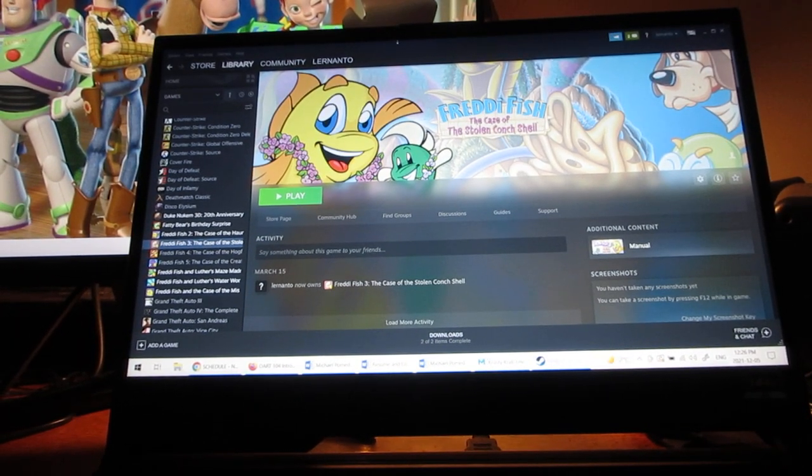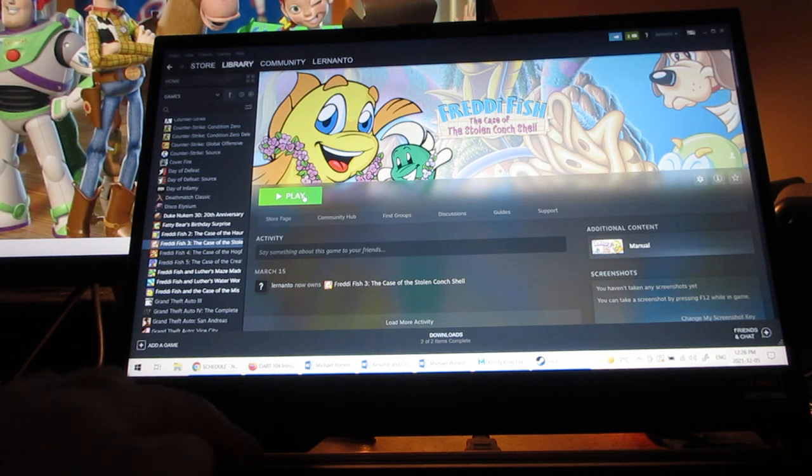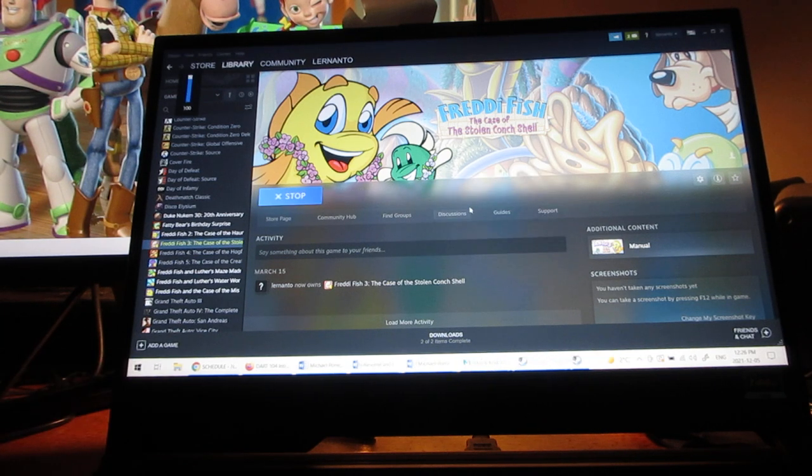Ho ho ho and welcome everyone to the next video game walkthrough on my YouTube channel. After doing Freddi Fish 2, the case of the haunted schoolhouse, here is number 3, the case of the stolen conch shell. Let's get started with this walkthrough.